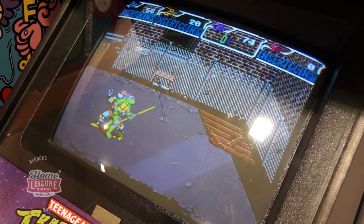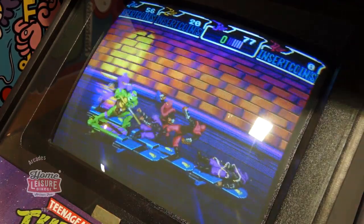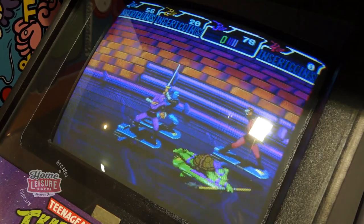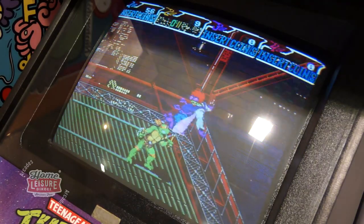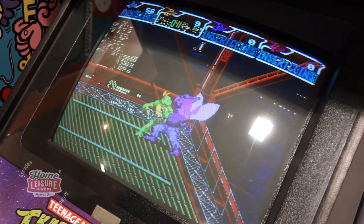The game will give you ten different stages across a number of different time periods, ending at the Technodrome for the final battle. Along the way, you'll defeat bosses, dispatch foes in entertaining fashion, and stay topped up with pizza to keep your characters in fighting shape.